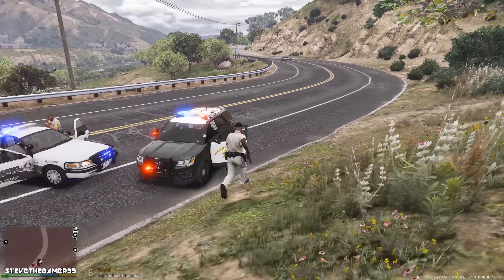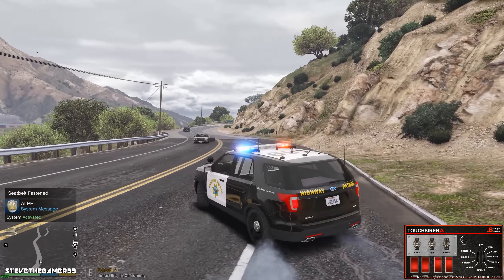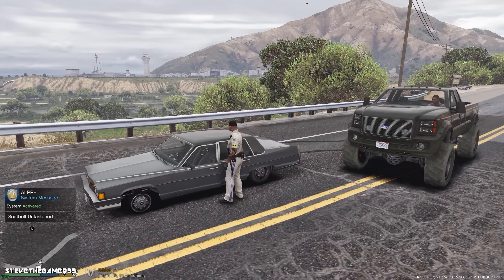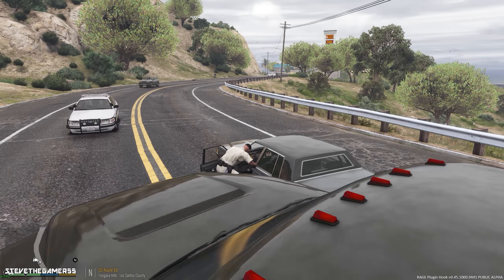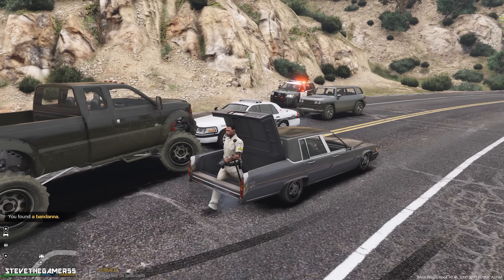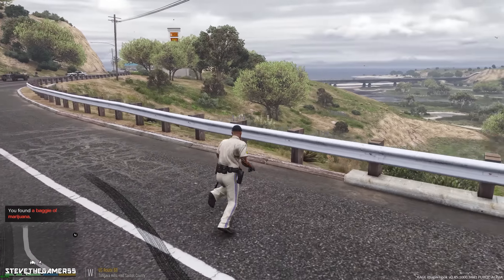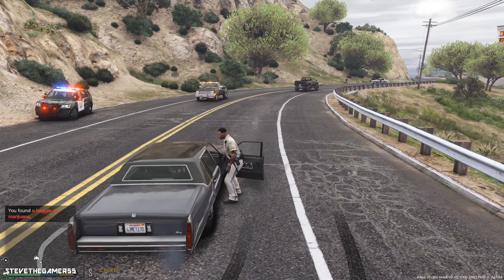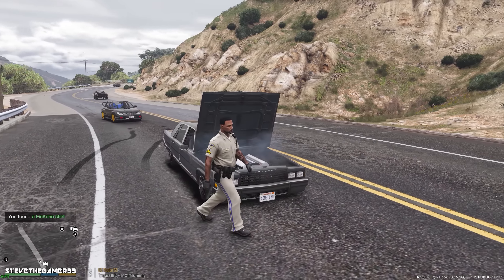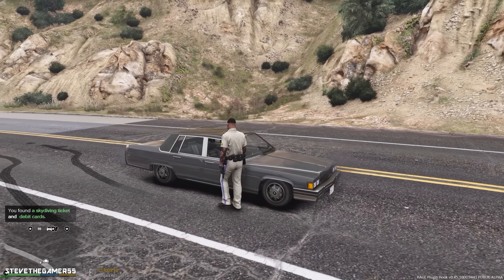Let me go back and make sure I remove that vehicle from the road. Just go around. A bandana. I'm in the trunk now. A bag of marijuana. A Frankon T-shirt — shout out to Frankon by the way. Debit cards, parking tickets. Let's call a tow truck for this.